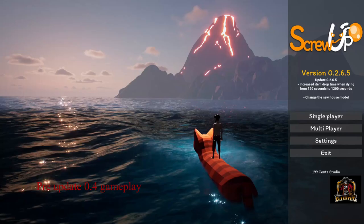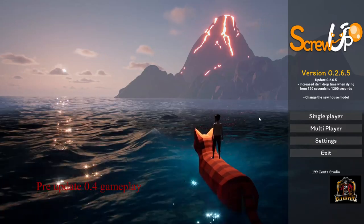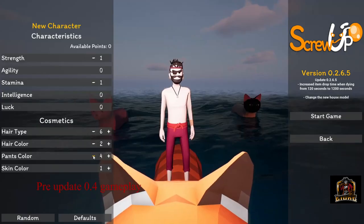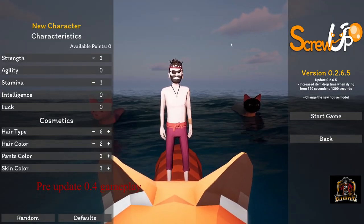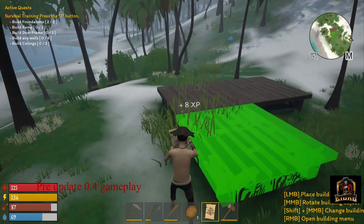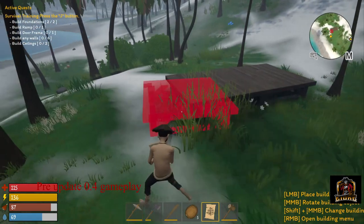If you're not familiar with the game Screw-Up, it came out back in July of this year and was created by 1.99 Cent Studio. It debuted on Steam for a whopping $1.99 American. Basically, you wash up on the shores of an unknown island and take on the role of a survivor — craft yourself a base, take on hordes of skeletons, and basically look around.